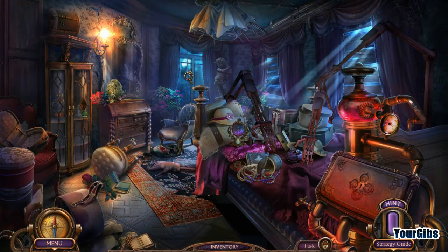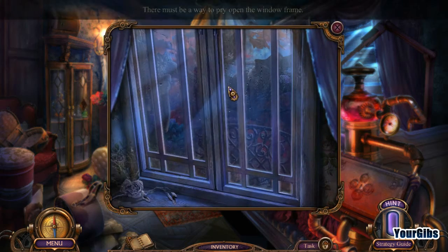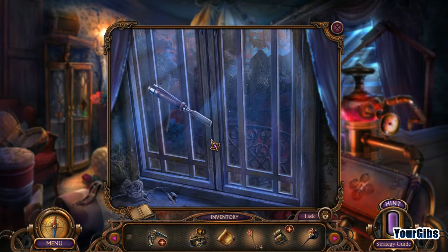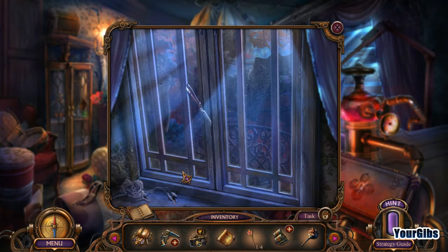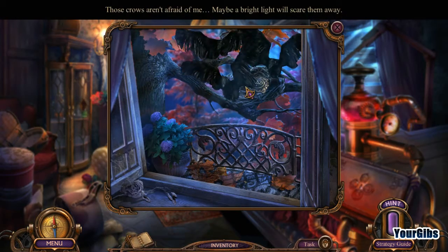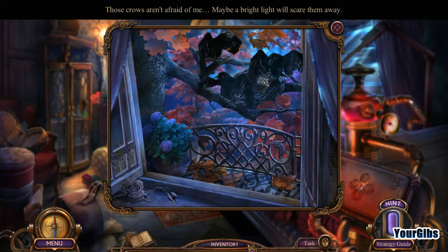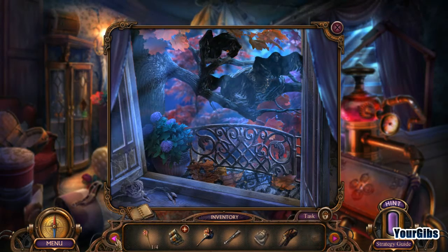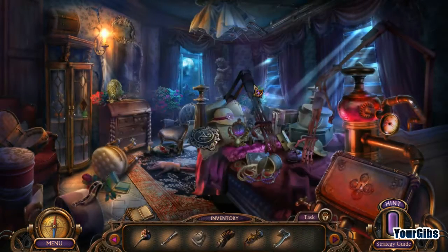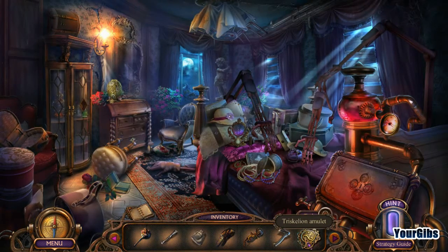We are ready with our cut-off saw — we're going to be kicking some butt. There must be a way to pry open the window frame. I would think this would work. Yep. Hello, birds. Those crows aren't afraid of me. Maybe a bright light will scare them away. Where's my camera? Smile! We have the Triskalion amulet.